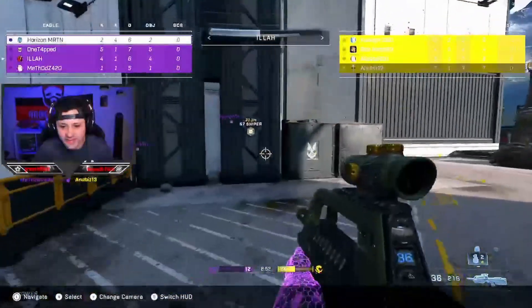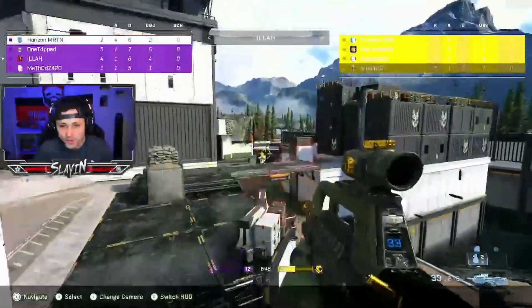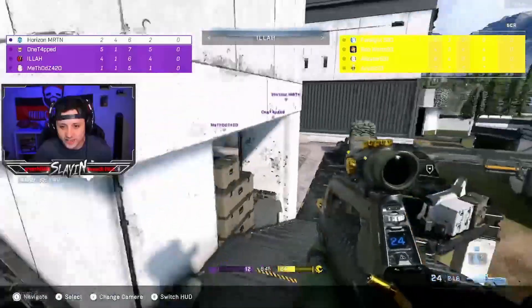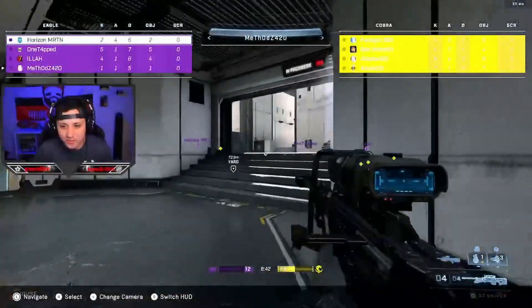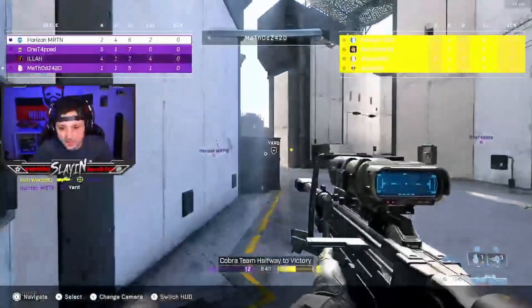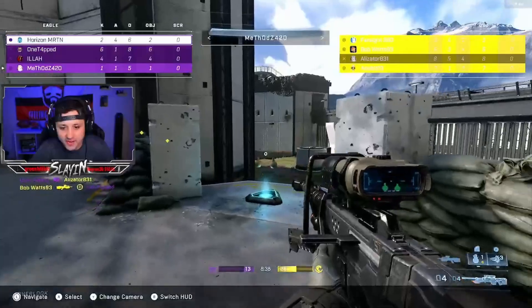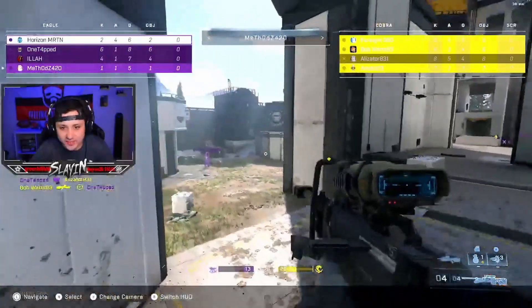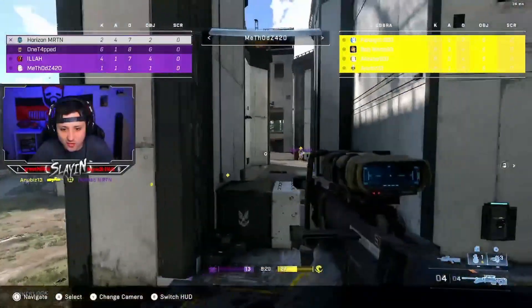Hopefully he caught him out with that plasma — didn't contest it, which is very good. He's going to get up top tower, I like that. Moving on to Methods — he's got the sniper, and they're down 26 to 13. He really needs to hit some shots with this sniper. He should have helped his teammate right there.